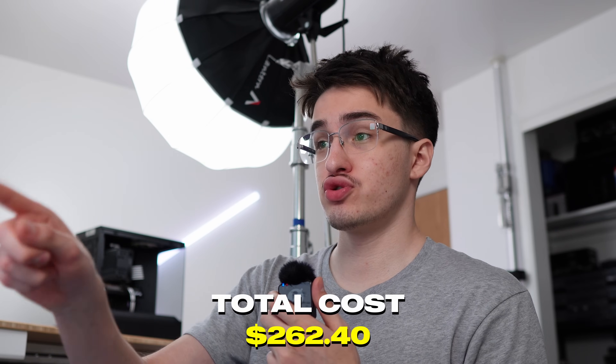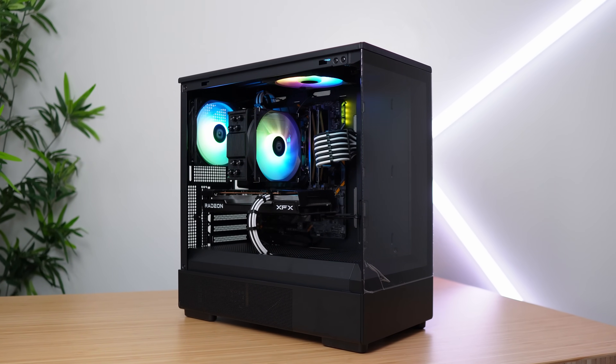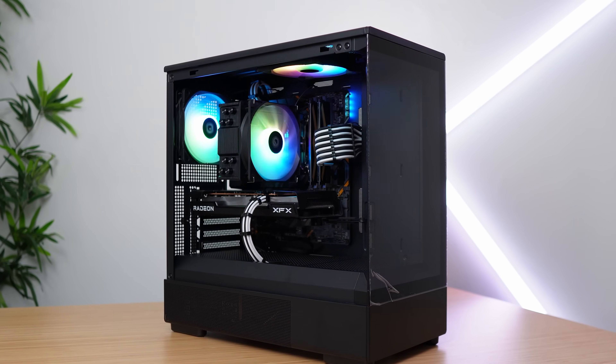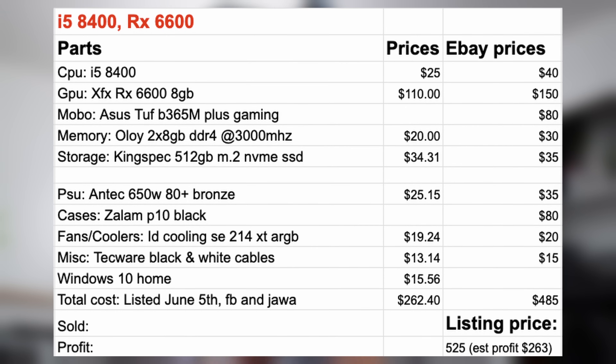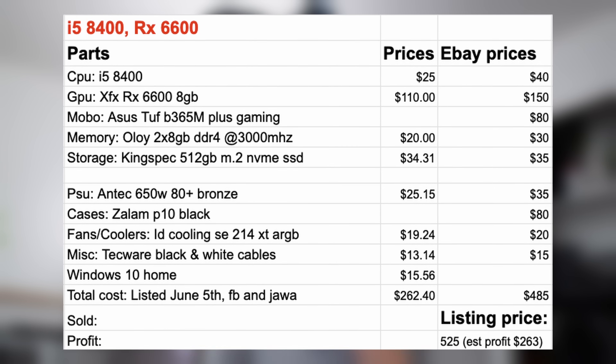I just got this computer listed for sale. Today is June 5th, so let's see how long it takes to sell. My total cost for this system was $262.40. I did get some parts for free — the case, and also the motherboard was free, given to me by someone named Animal from my Discord server. I also had to buy a Windows 10 Home key for $15.56 from our sponsor Super CDK. That brings our cost to about $262. I listed it at $525, giving an estimated profit of $263 if it sells for asking price.